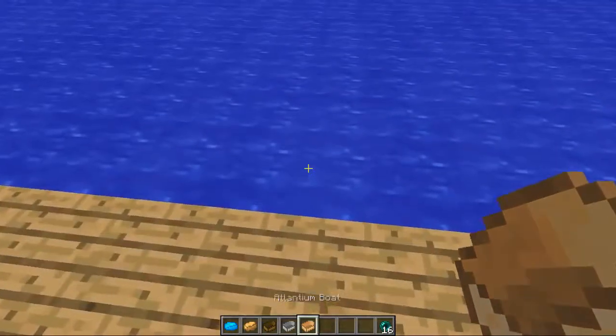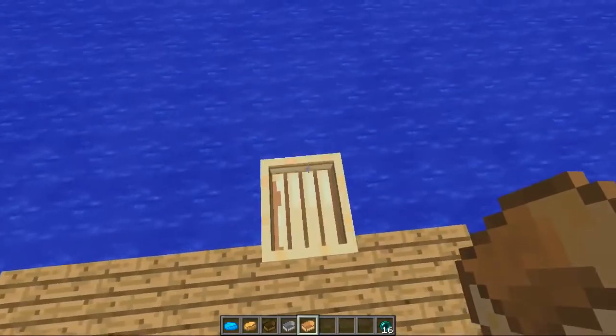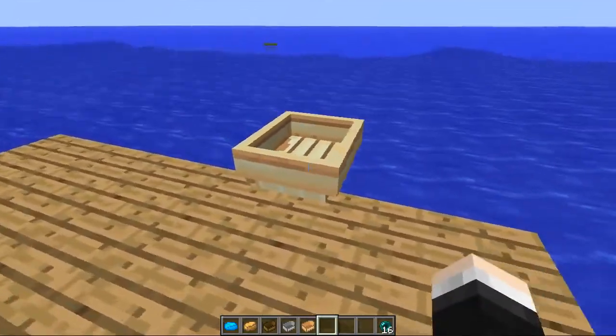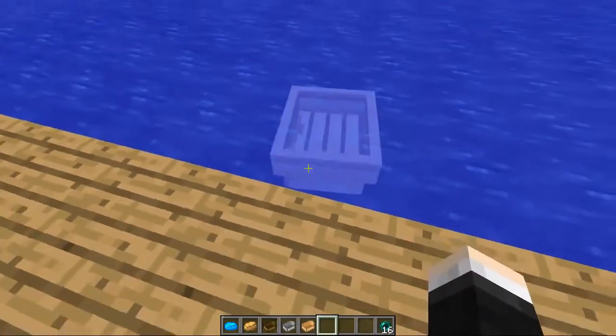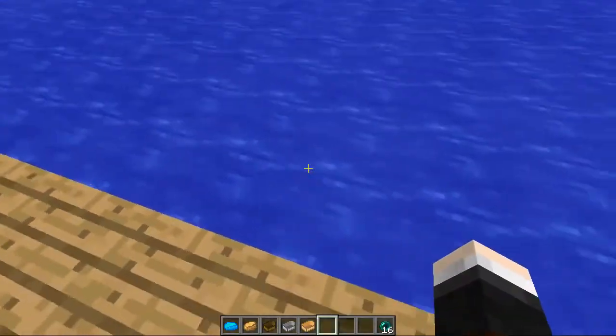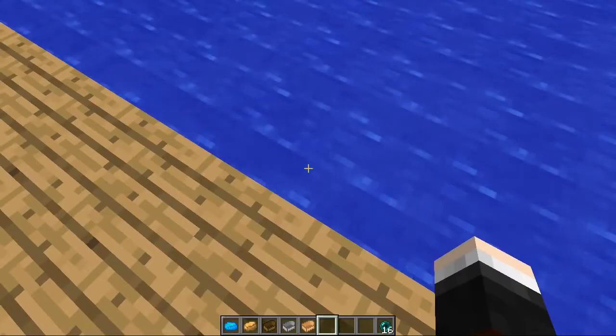And then we have the Atlantean boat as well, which looks amazing. That is a very nice colour — it almost looks wooden, but it's kind of shiny at the same time. And when you break it, it will give you the brown Atlantean material. So that is pretty cool.